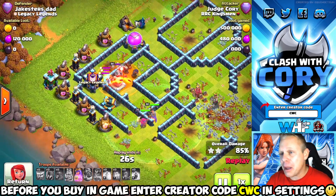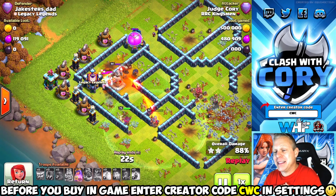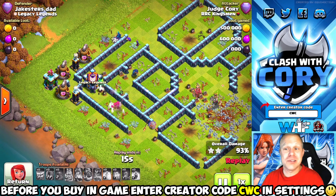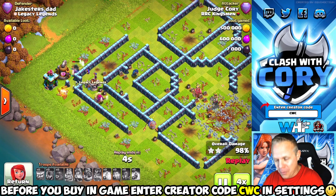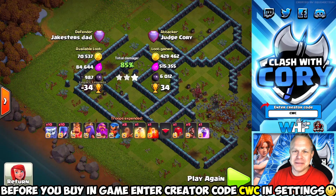We've got a Queen left, a PEKKA with a witch and wizard up top, and the clan castle troops coming out with a poison on them. We're going to have to pop the Queen ability before the Grand Warden platform and super minions combine to take her out. We've only got three defenses left at this point. Between the PEKKA and the Queen, they've got this base wrecked — that's a triple.